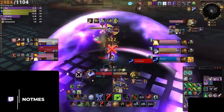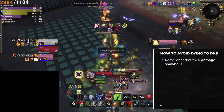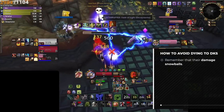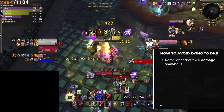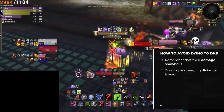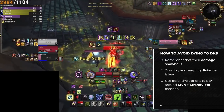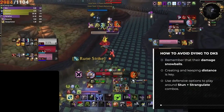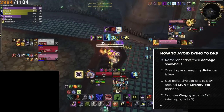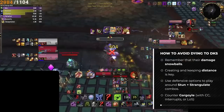Let's recap the best things you can do to avoid dying to DKs. Remember their damage snowballs with runic power as momentum — it requires a few seconds to set up. Mobility and distance are your best tools: outside of Death Grip, DKs lack reliable gap closers. Avoid Death Grip with range, counter Chains of Ice and Desecration with dispels and freedom effects. Look for counterplay to their lockdown and burst — Strangulate cannot be trinketed but can be dispelled by priests, paladins, warlock Felhunters, or blocked by Grounding Totem. Deploy counterplay for Summon Gargoyle using line of sight, interrupts, Turn Evil, and Shackle Undead.